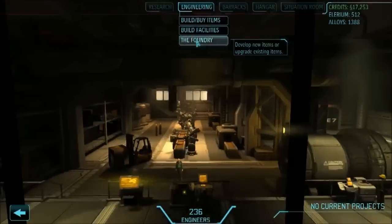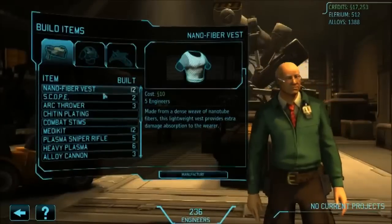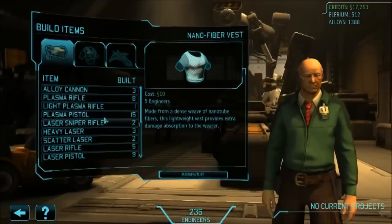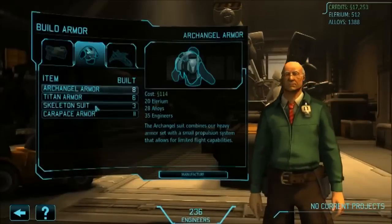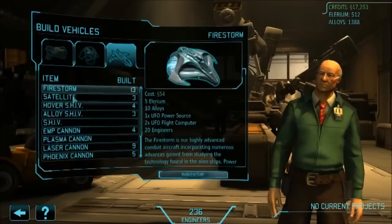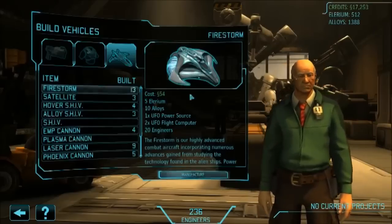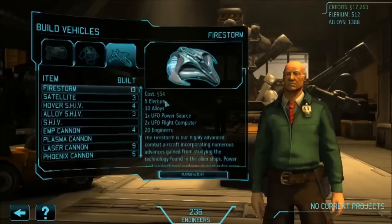Engineering is where you can build things - this is where you build what you've researched. You've got lots of different weapons you can produce, different types of armor, and even different ships. For example you've got the Firestorm here, which is kind of a halfway between a frisbee and a UFO - surprisingly effective actually.